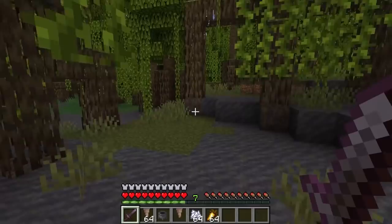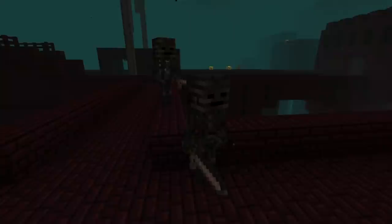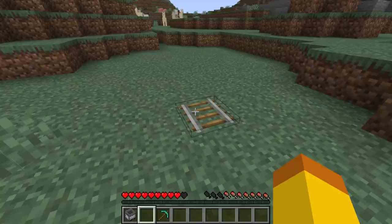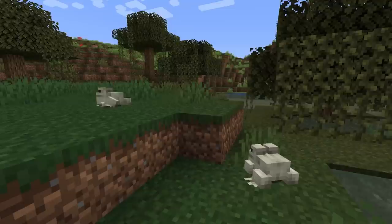Now for the most interesting changes and fixes. All leaves can now be waterlogged — before, water could not go into leaves. Scaffolding will smelt items at the same rate as bamboo. Endermen, skeletons, and wither skeletons now spawn between light levels 0 and 11 in the nether, which is a wider range than before. Last, minecarts with chest, furnace, TNT, and hoppers will now drop as a single item instead of two items when broken. Hopefully that helped you understand everything new in the Wild Update — thank you for watching and enjoy the update.